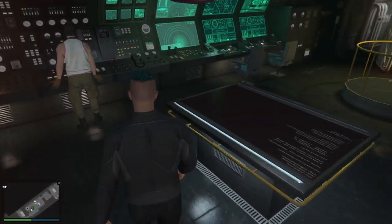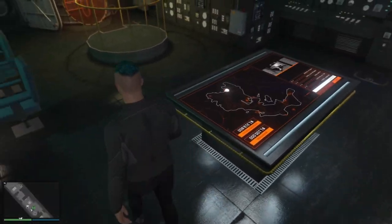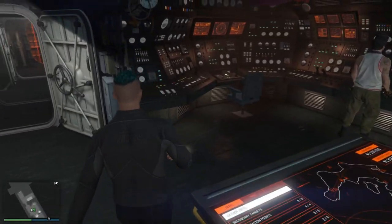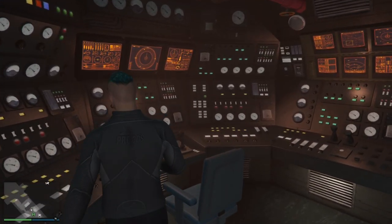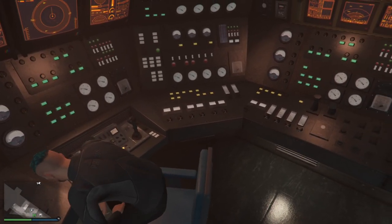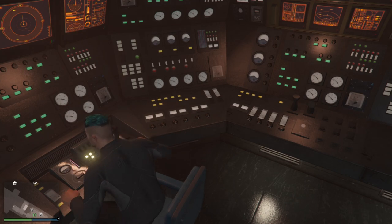In the main room, we have a planning screen for the heist. If you want to start the heist, you can do it from here, and you have to be registered as a VIP, CEO, or MC president. Over here we also have the helm of the Kossatka — this is where you can drive it, and you can also fast travel through here.